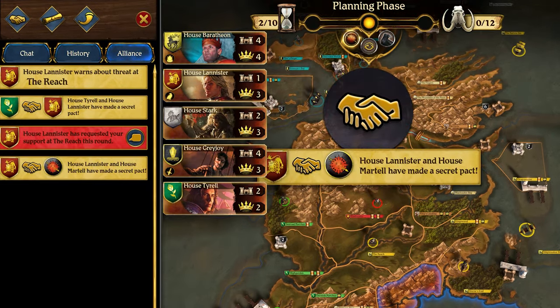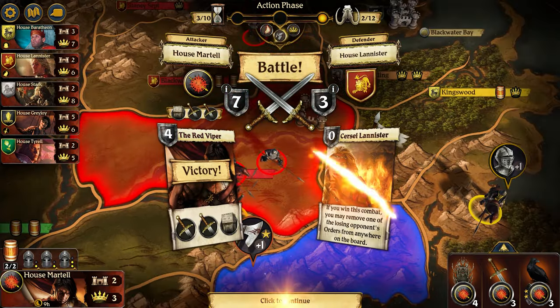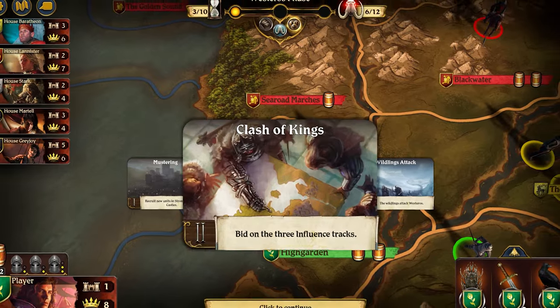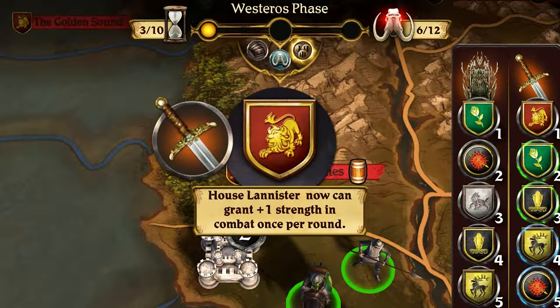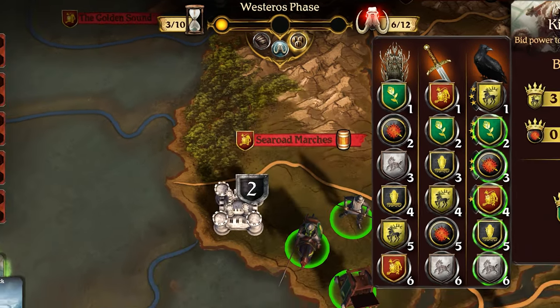Behind the curtains, alliances are forged. The cunning Lannisters might form a hidden coalition with the Martells to secure their southern borders. But who can be trusted? Your closest ally, in a single misstep, can become a deadly enemy. Influence is crucial in the struggle for power. It can break ties, give advantage in combat, bestow the ability to change army's orders, or help keep watch north of the Wall.